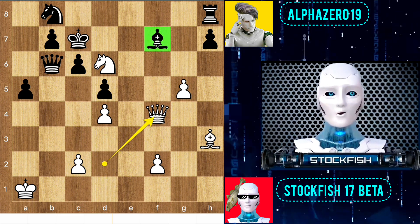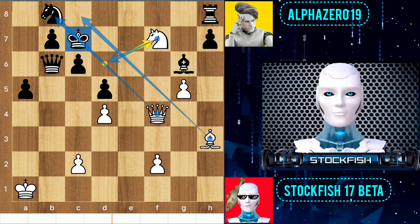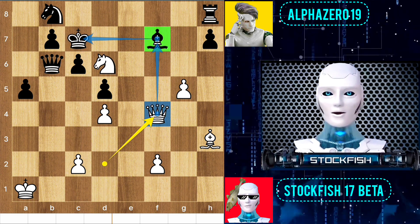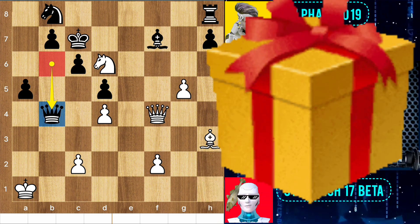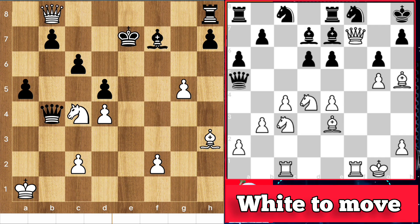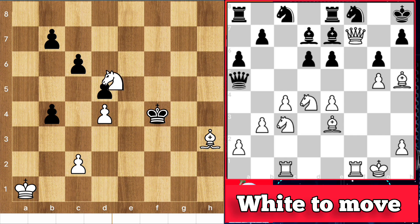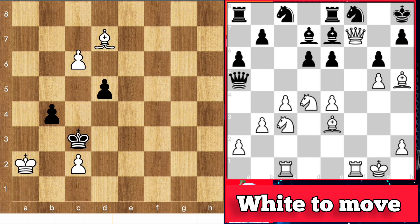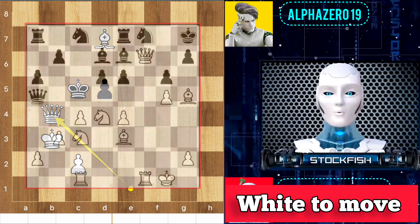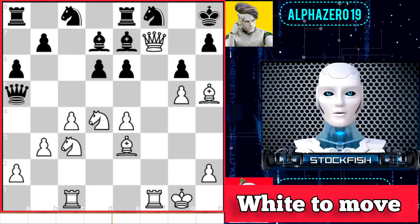Bishop takes rook, queen f4 — if you dare to save the bishop then knight f7 will be checkmate. I am completely winning the game. Chess friends, this is your today's gift — solve the puzzle and answer me, I will give you the solution. Wishing you all the best, thanks for watching, subscribe for more. Bye bye, take care, see you soon.